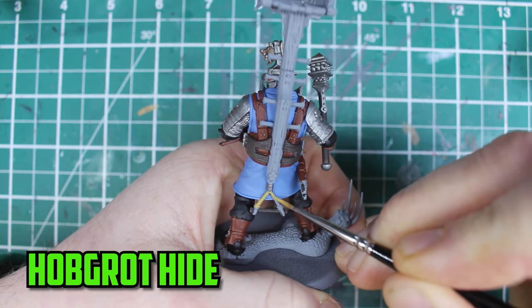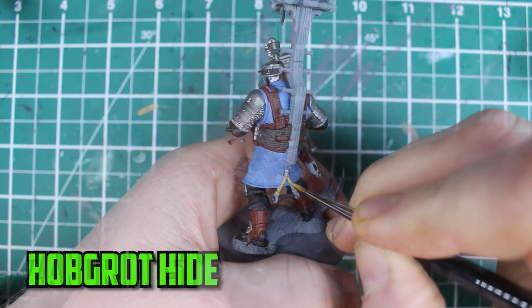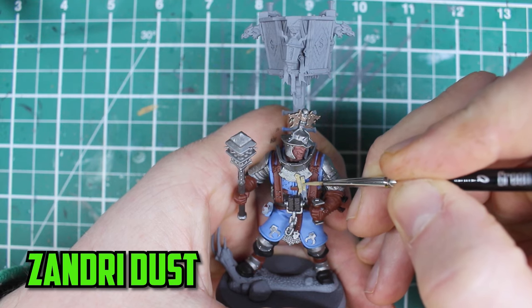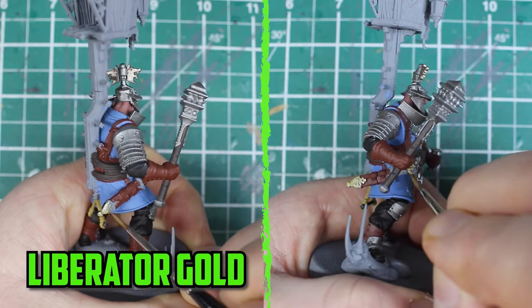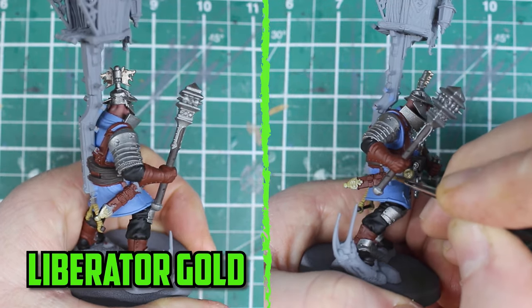There are two rope parts on the model, so I went with Hobgrot Hide as a base color. There are also a few small parchment parts sticking on him and I base them with Zandri Dust. For the final base color, I added some Liberator Gold onto the metal parts of his sword sheath and the sword's pommel.